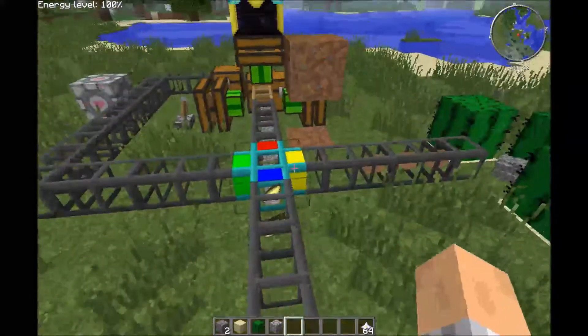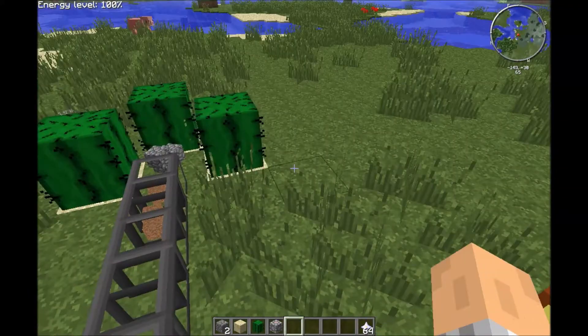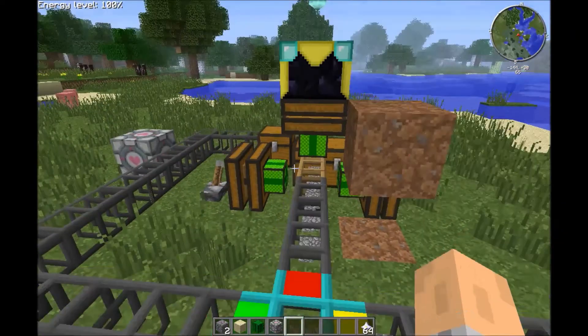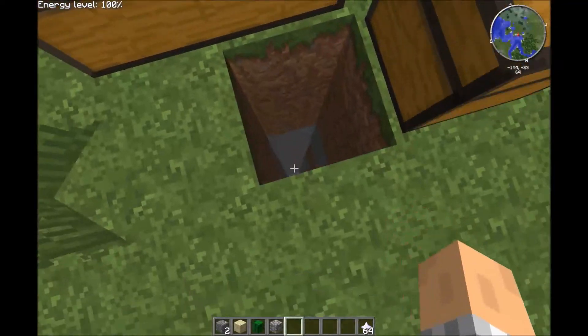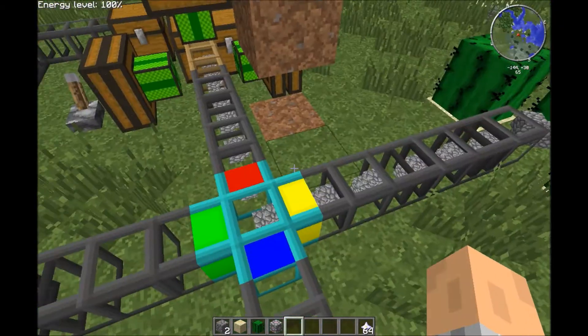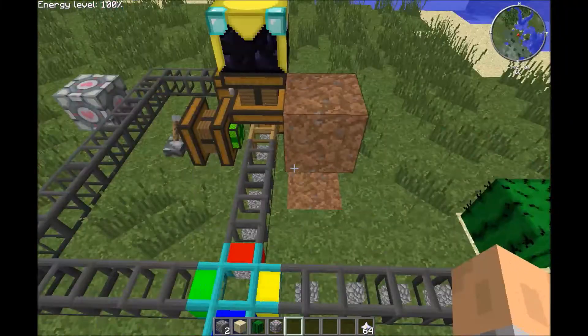You can actually make this more automated by putting another diamond pipe here and adding smelting and everything. But I'm not going to show that because this is the basics, and you don't even need all this — you can just empty out the chest manually. But that might take a while. This has been YoshiKing4, and I hope you enjoyed and I hope this helps.